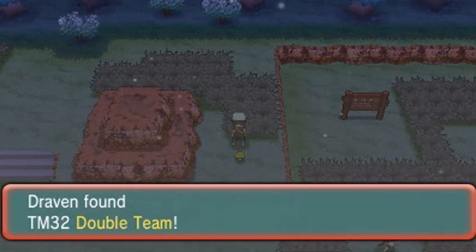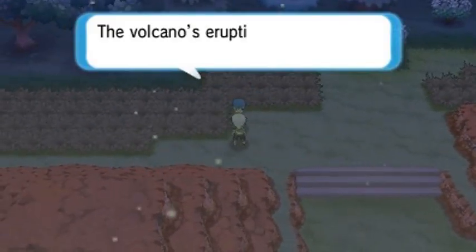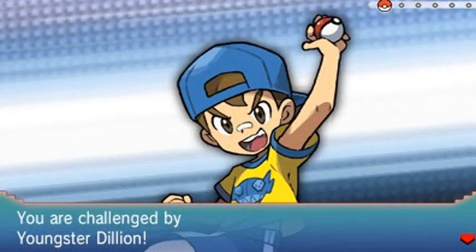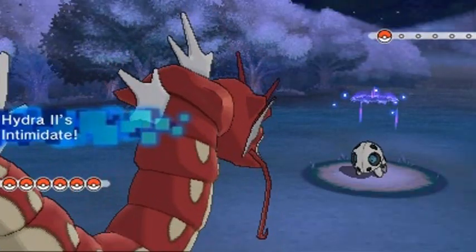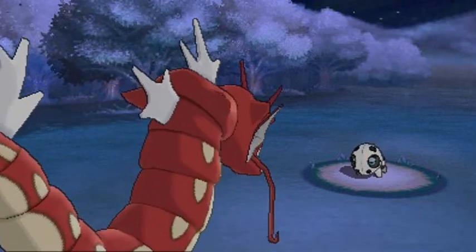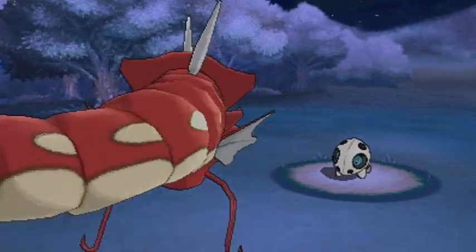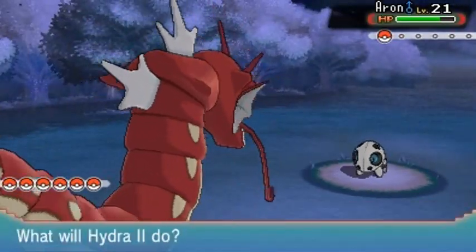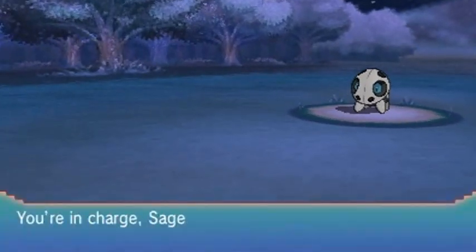We found TM32 Double Team — a very good strategic move. Let's get out of here and move on. The youngster says the volcano's eruption is proof the world is alive. Here we go — Youngster Dylan with an Arron. I should still capture an Arron at some point. After we finish Fallarbor Town I'm planning to capture a buttload of Pokemon, probably taking about 15 hours of in-game play to capture and strengthen them all.